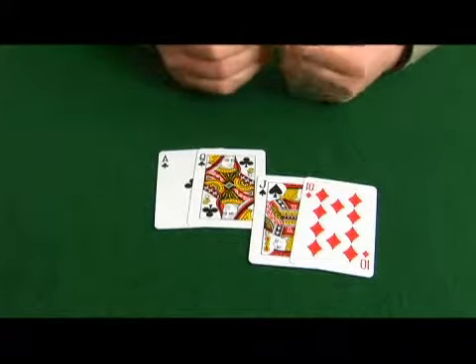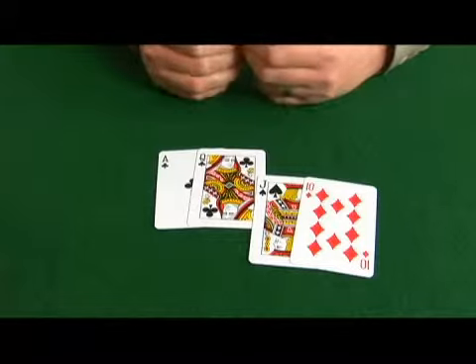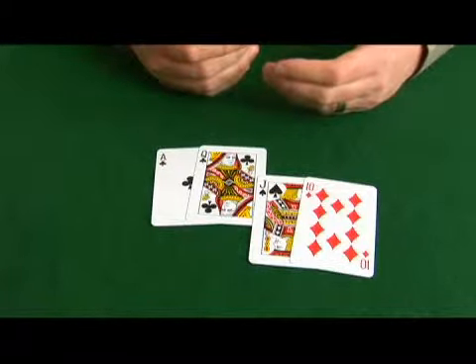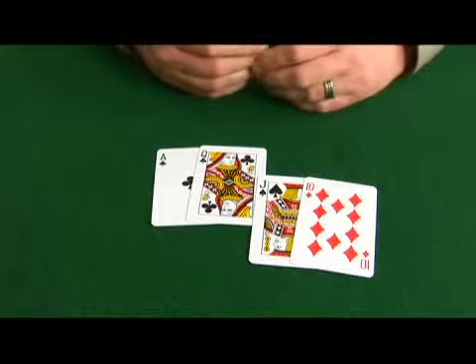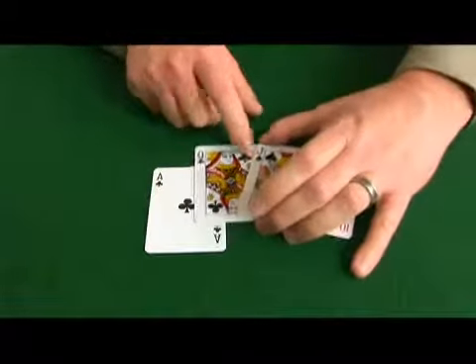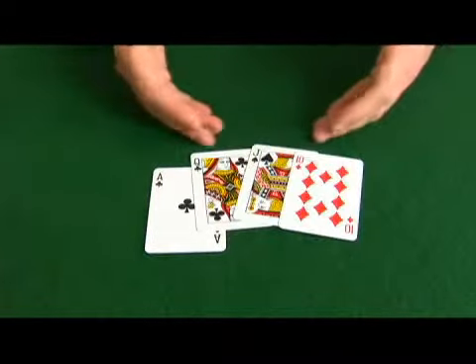We can make a flush to the ace, we can make a straight to the ace, and we can actually make a royal flush. We would sure hope that royal flush would come out, because that's one way to scoop the pot. Everything here we have is a potential straight.